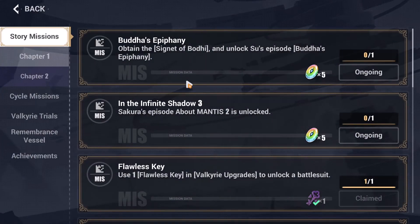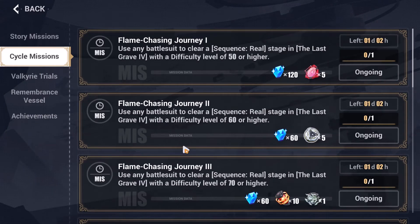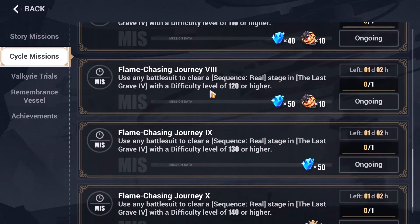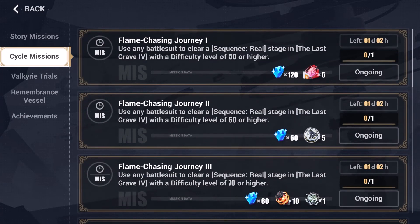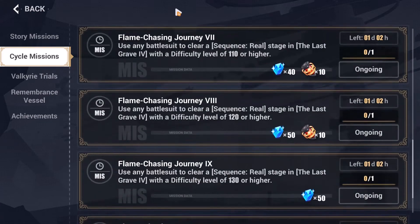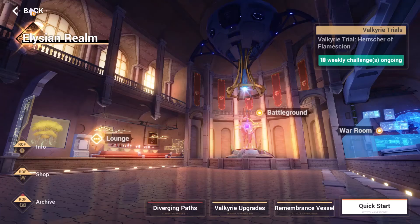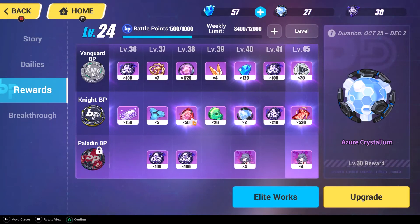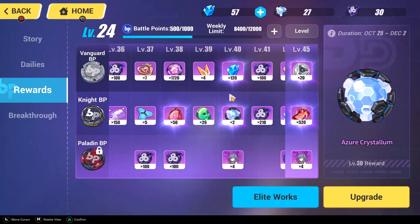The other source is the weekly challenges for the Elysian Realm — if you can do these, you can get around 10 Spatial Convectrons a week plus a bunch of crystals, and crystals are always welcome. Make sure to do these if you can, because these are the only ways — unless it's from an event — to get Spatial Convectrons at the moment. They also show up in the Battle Pass, I think only the first paid tier, but I'm not sure.